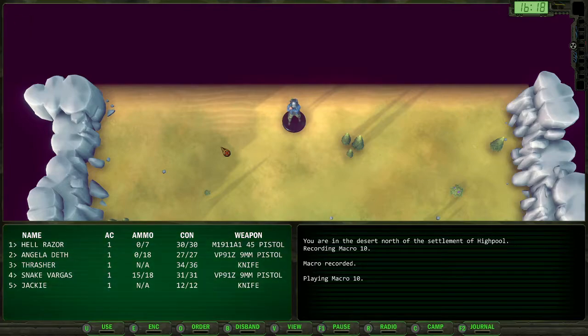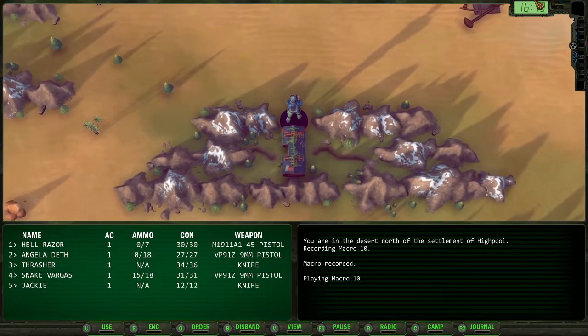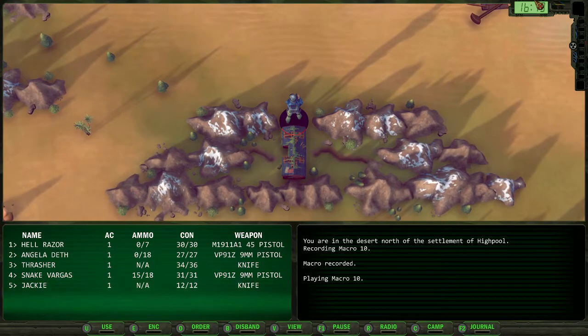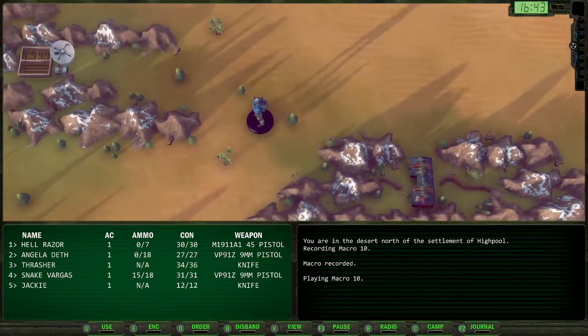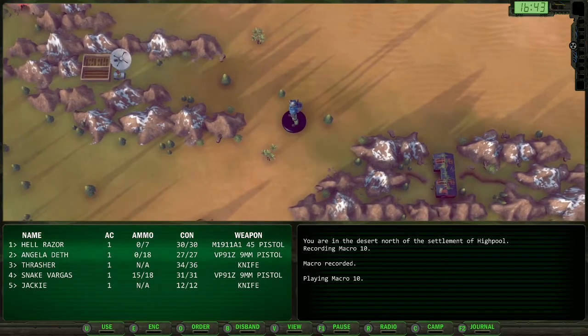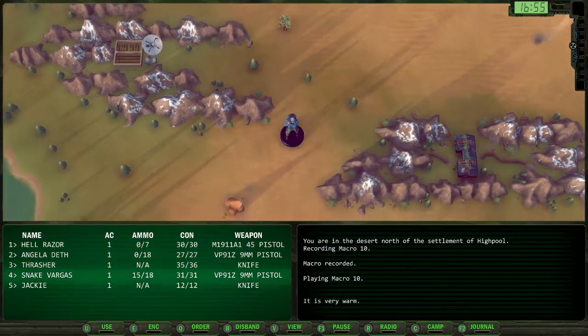Hello, welcome back to Wasteland. When we last left off, we had fixed the water purifier at High Pool, taken care of the Agricultural Center, and talked to the Break Man. So next, it looks like we need to go to Quartz.